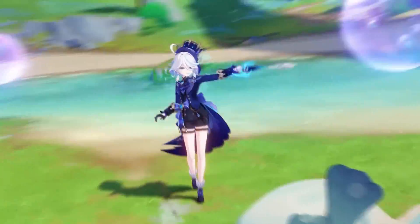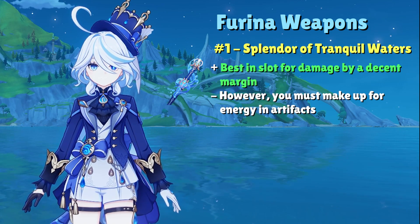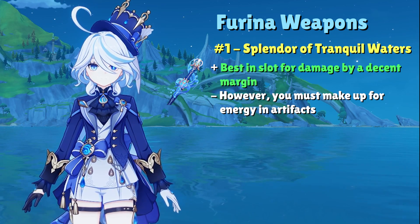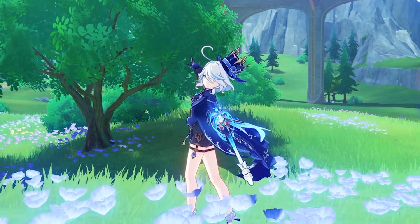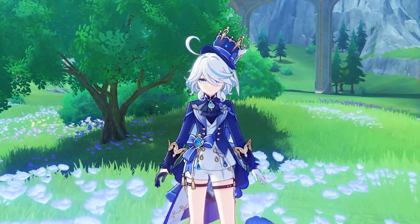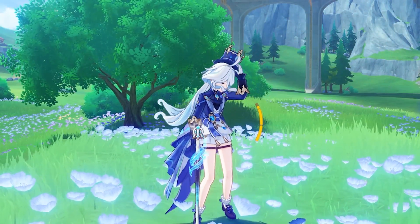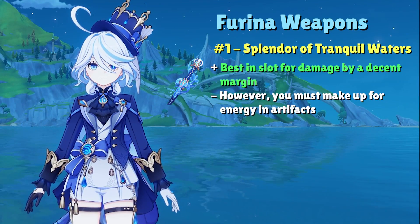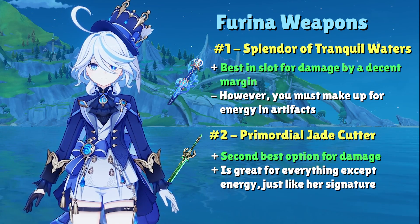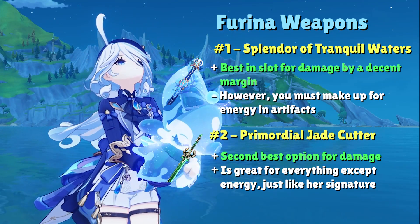Artifacts for Farina are short and sweet, but weapons are not so much. Mathematically, her signature weapon gives her the most damage, but a lack of an Energy stat or passive means you have to balance that out through artifacts. Although it is very stylish for Farina, who very much cares about her outer appearance, for non-spenders it is not a make-or-break signature weapon you need to spend your primogems on, given the free-to-play options we have and the other 5-star on the banner. The same principles apply to her second-best weapon, Primordial Jade Cutter — tons of Crit Rate and a nice HP boost, but yet again zero Energy Recharge, which your artifacts need to make up for.